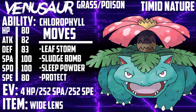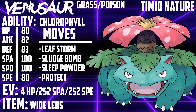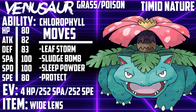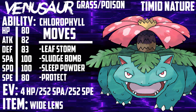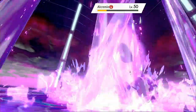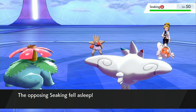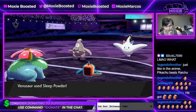Stat-wise, Venusaur is pretty impressive, which is to be expected considering it's the best starter Pokémon of all time. It's got 80 HP, 82 Attack, 83 Defense, 100 Special Attack, 100 Special Defense, and 80 Speed. That speed stat can be increased using its ability Chlorophyll, which doubles the user's speed when sun is active. Or you can use Overgrowth if you don't want to win. It's a fast special attacker with great coverage and STAB on both Grass and Poison moves. Because it has access to Sleep Powder, most people consider it to take a supportive role by putting threatening Pokémon to sleep.